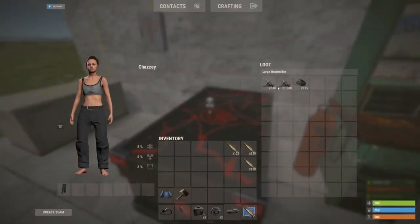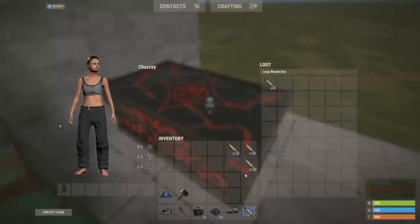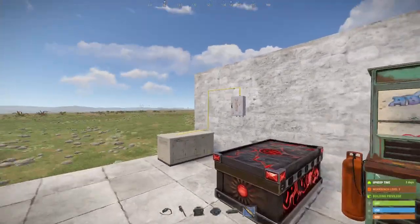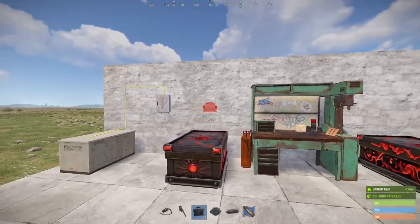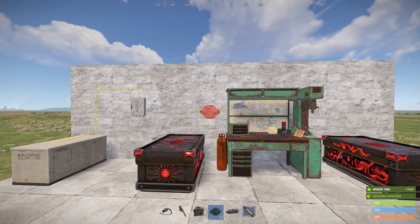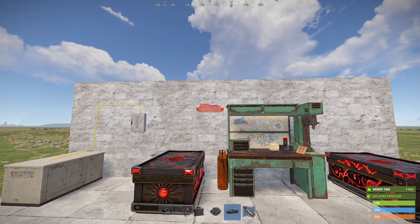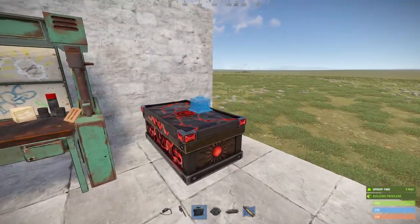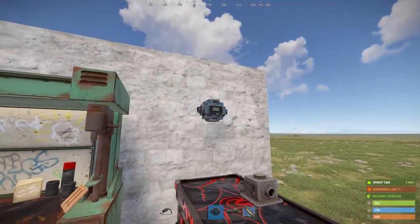So let's say this is our basic base setup. We've got a box here with some crafting mats, an ammo box that we're going to depot into, our workbench, and some power. All we need is two industrial storage adapters, two industrial conveyors, an industrial crafter, and an ammo blueprint.